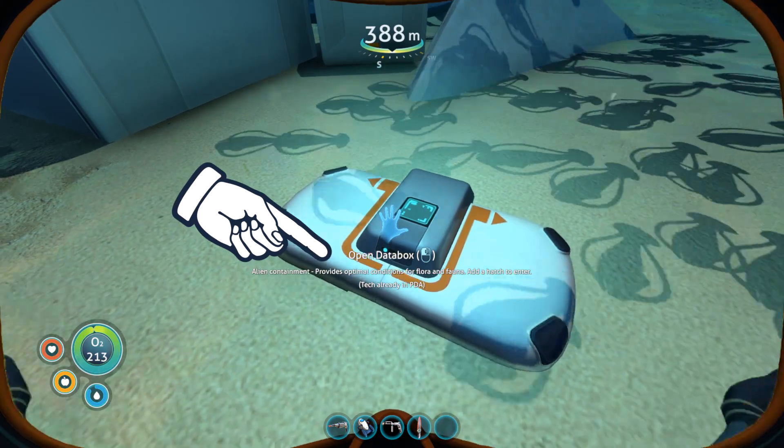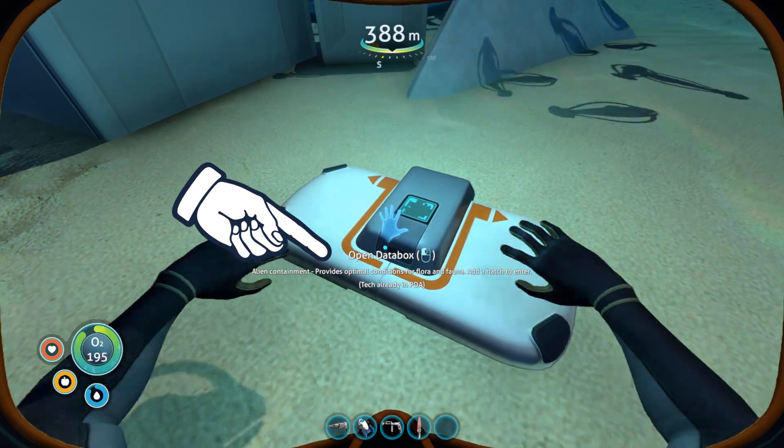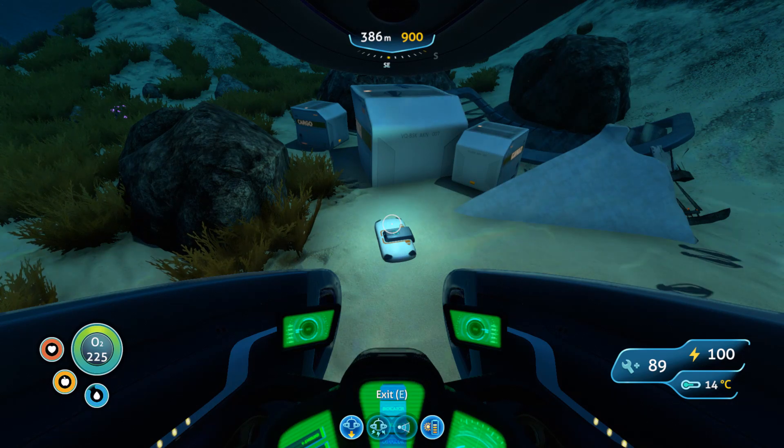To prove you that I am not fooling you — open data box. Alien Containment provides optimal conditions for flora and fauna. Add to hatch to enter. There you go, that's where you can find your Alien Containment.